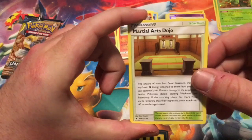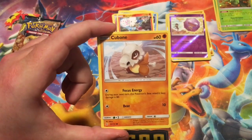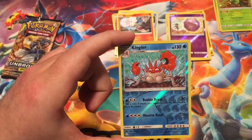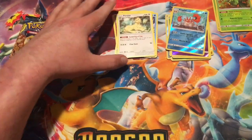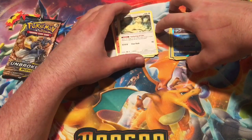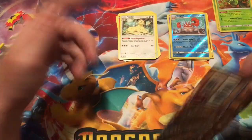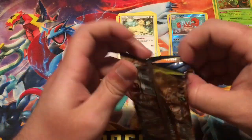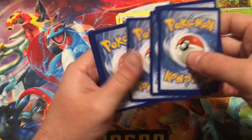So we got Lightning Energy, Martial Arts Dojo, Fairy Charm Ability, Chip Chip Ice Axe — I swear I can read everybody — Cubone, Cabraler, Sandile, Oddish, Zubat, reverse Kingler — that's a reverse rare, that's a nice pull — and the rare is a non-holographic Persian. So far in my Unbroken Bonds openings, the Pokemon I've pulled the most has been Persian. I need the reverse and the hyper rare — I've pulled the full art and the ultra rare GX, and now the non-holographic rare. All I need is the reverse and the hyper rare and I'll have all the Persian cards.